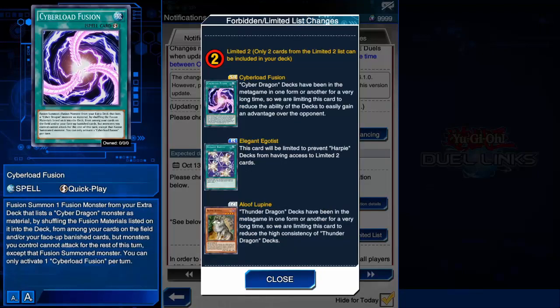Limited to two — three different cards here: Cyberload Fusion, Elegant Egotist, and Aloof Lupine.